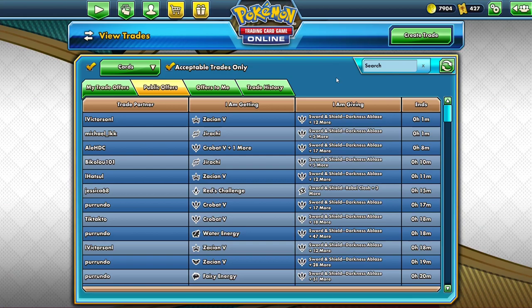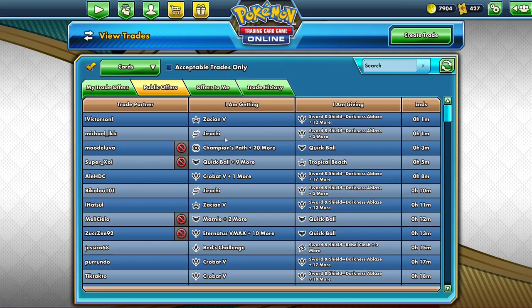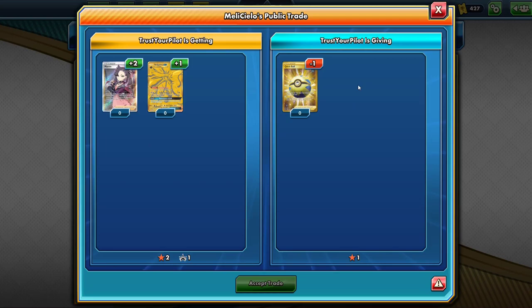Now if you have tagged, let's say, a Zacian V for Want and nothing is showing up, just unclick Acceptable Trades and it'll show what you can't get. So I can't get these two Marnies because I don't have a Secret Rare Quick Ball — that would be a horrible trade — but by doing unacceptable trades, it lets you know what you need to get those cards. So for this example I would need a Secret Rare Quick Ball to get these two Marnies, and then you would go and get that card.